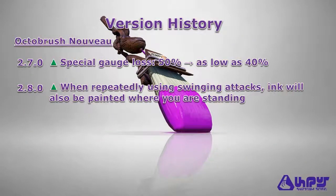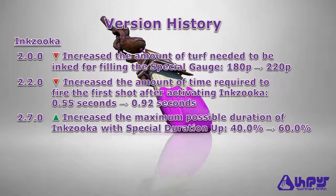As for its version history, the Octobrush Nouveau shares the same changes as the vanilla Octobrush. You'll still receive the benefit of painting the ground underneath your feet while using your swinging attack, which can come in handy if you find yourself accidentally stuck in enemy ink. Also, with the introduction of special depletion, the Octobrush Nouveau was placed in the Light category, which means you'll be losing as low as 40% of your special meter in the event you get splatted. As for the Inkzooka, you'll have to ink a little more turf to fill your special gauge, but you can use Special Charge Up to mitigate that loss. Also, the time needed to fire off the first shot of the Inkzooka will be a little bit longer, so you'll need to find a safe place to activate the special before taking action.